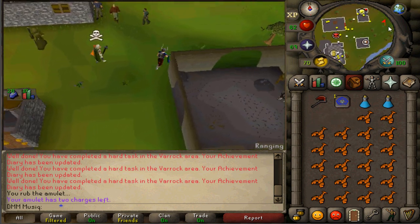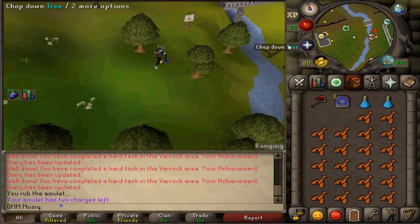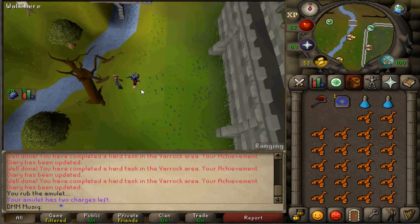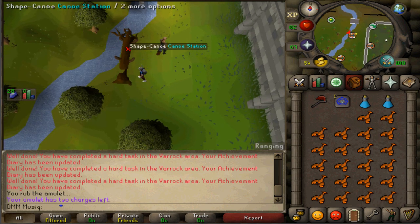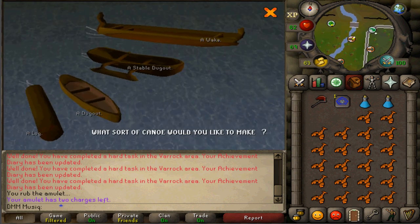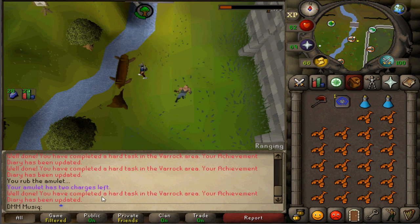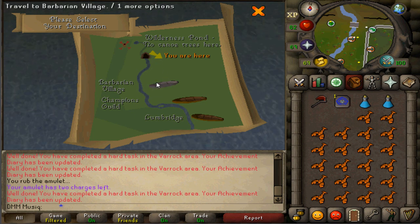Next to the bridge, next to the shortcut to the Grand Exchange, you'll find a transportation sign — this is where you can make a canoe. Chop down the canoe station, then shape the canoe and select the Waka canoe — this completes task number seven. Float the canoe, then paddle it and select Barbarian Village.